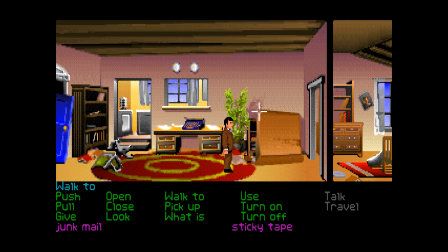Hi everybody, welcome back to Indiana Jones and the Last Crusade, the graphic adventure - a point-and-click adventure game. We are right back where we left off in Henry Jones's apartment, taking a look around. We found the sticky tape at the end of the last episode, so we're going to carry on looking around just to make sure we didn't miss anything.